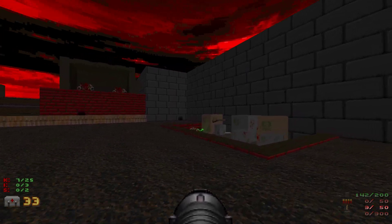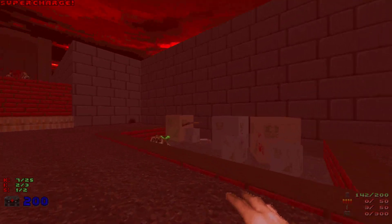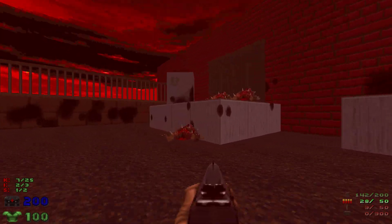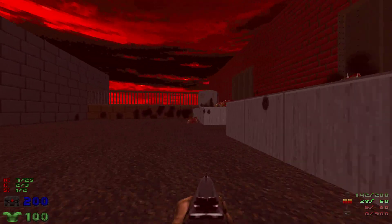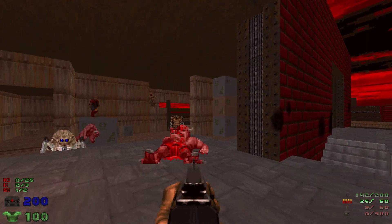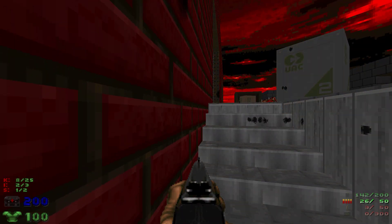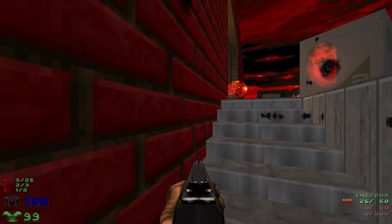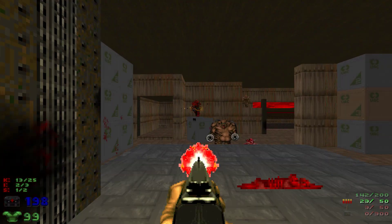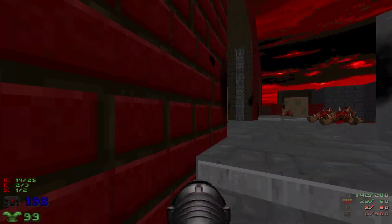There's a Spider Mastermind over there — I hope she doesn't kill me. You want to grab the berserk and then the supercharge over there, and don't mind about the Spider Mastermind for now — we're going to deal with her later. Let's try to make stuff infight. The Pinky ate the Arachnotron — that's cool. Usually I make the Arachnotron infight the Mancubus, but that works as well.